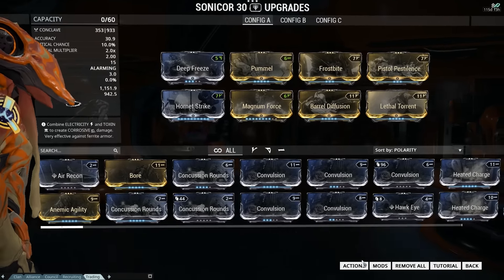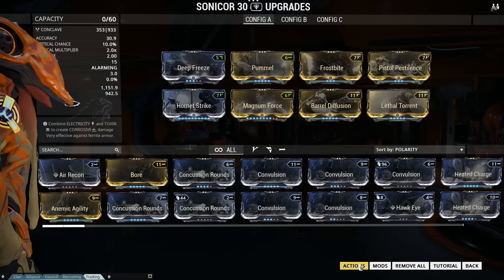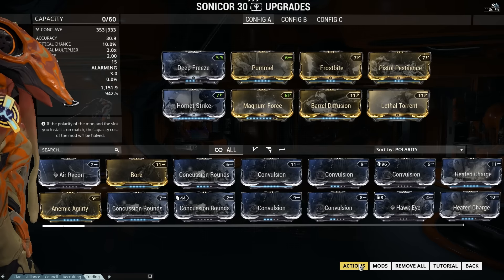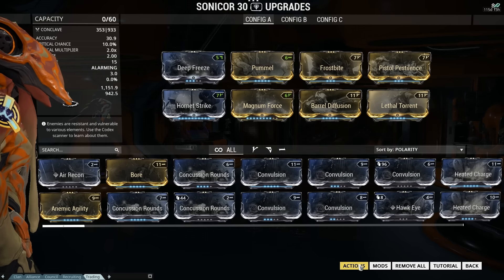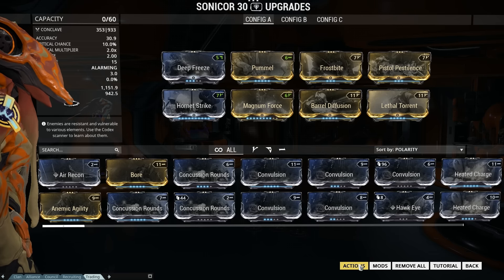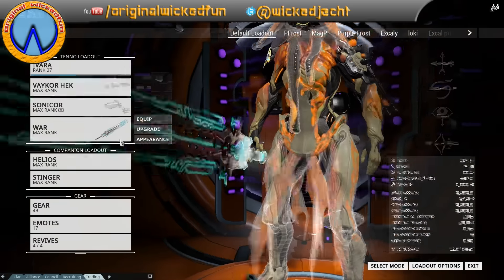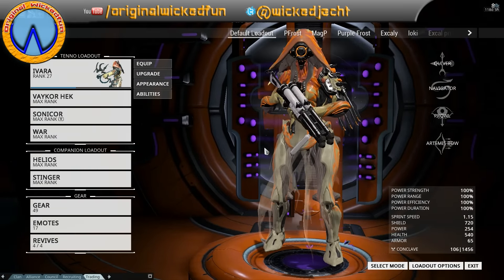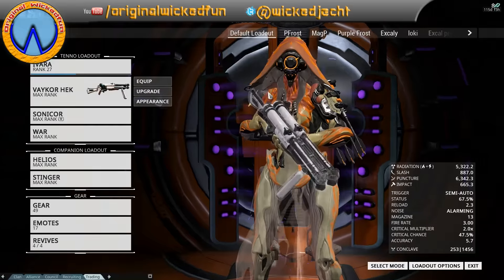If you drop a Forma into a weapon with a lens on it, it will not destroy the lens — but the lens will not work until the weapon gets back to rank 30. The greater lenses do about 6.5 to 7%, whereas a normal one does 2.5%. So if you stick a normal one on everything you are carrying, you would earn more. But if you had a greater lens on everything, you would earn a great deal more.